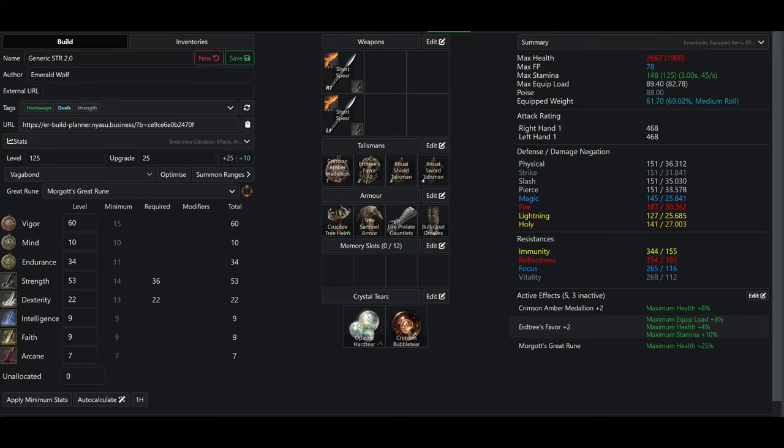Hello and welcome back. Today we're going to be taking a look at my generic strength build for PvP. This build is what I use just for ladder, although I did make it in vanilla today and I was testing it out in arena. It is a very diverse build designed for hard swapping weapons. We'll get into the full inventory a little bit later, but let me go over the stats first.